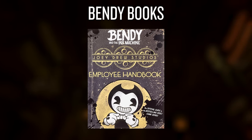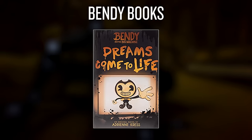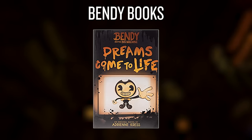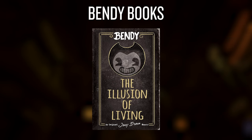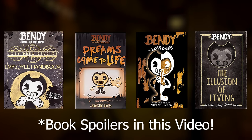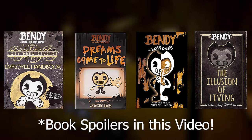A few books were released off the back of the game. On the 30th of July 2019, the Joey Drew Studios Employee Handbook was released. Months later, a novel called Dreams Come to Life came out on the 3rd of September 2019, and the sequel titled The Lost Ones has just come out. Just before The Lost Ones, on the 2nd of February 2021, The Illusion of Living was released. We'll be referencing these works at various points in the video to paint a better picture of everything that happened and find out more about certain characters in the game.